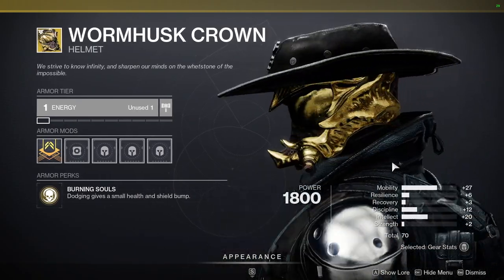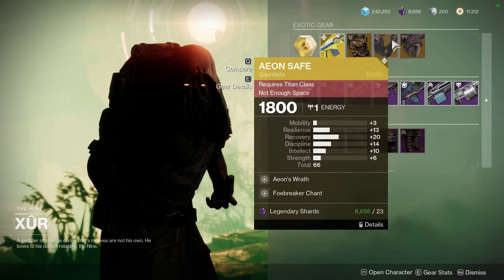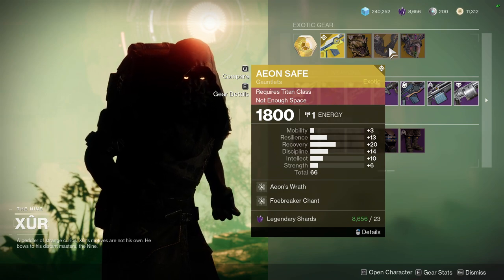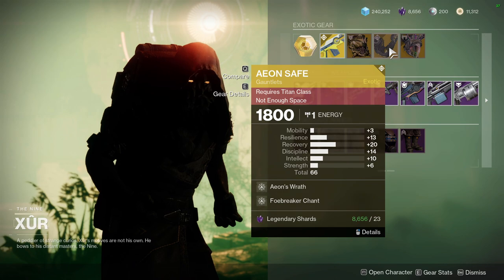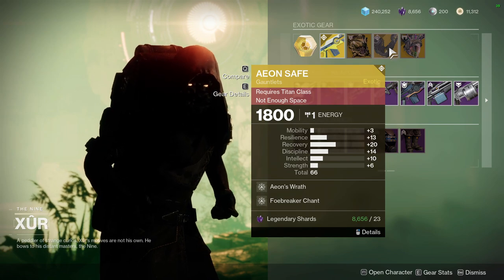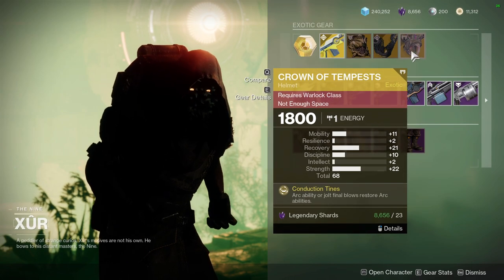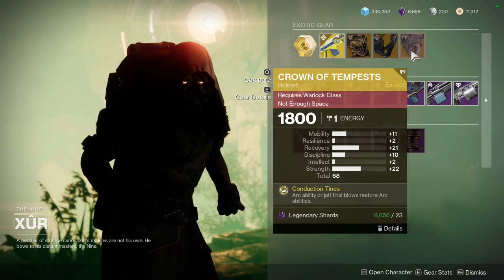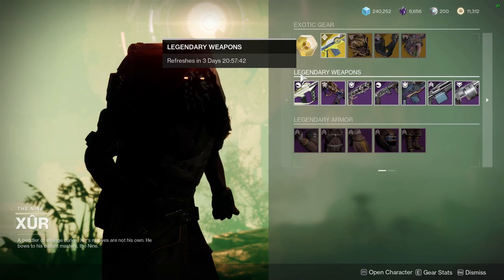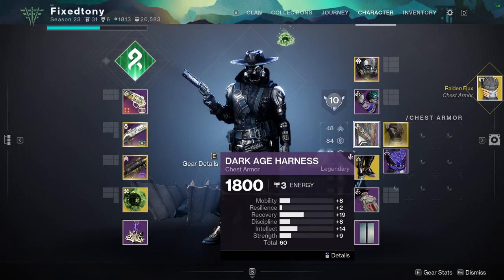Recovery doesn't really matter on Wormhusk because once you dodge you get your recovery back. For Titans, Aeon Swift — I'll just ignore this one, but the rolls are good. I'd probably bump up the resilience to a plus 10 to get a 23/20/20 setup. Crown of Tempest with 11 mobility — I'd say ignore this one. I like at least a 10 in both resilience and recovery since you really don't need 11 mobility on a Warlock. I'm on my Hunter — Red Dead Rain and Flux, not going to look at that, I already have plenty.